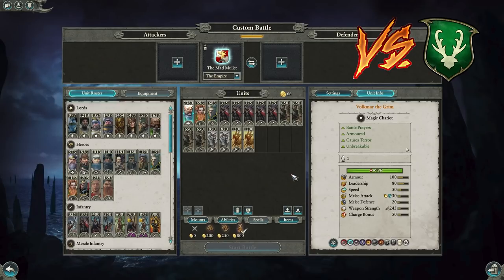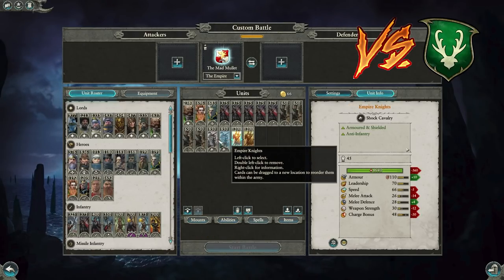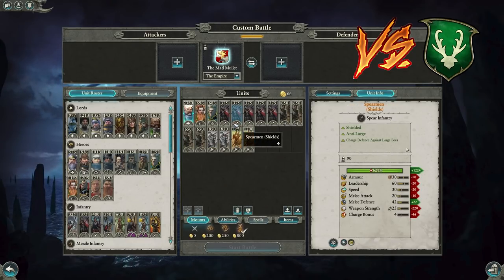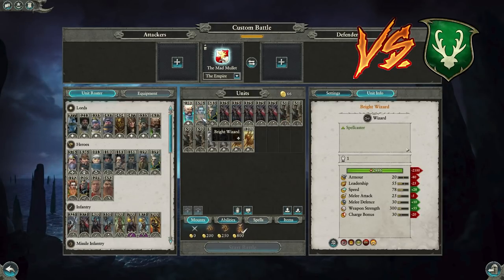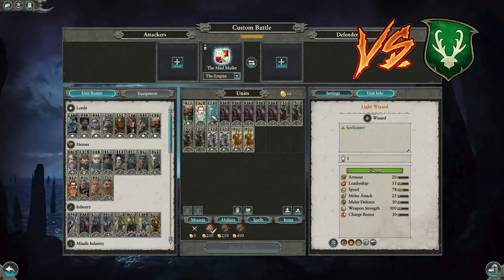Empire versus Wood Elves — the last matchup. A tried and true build I've beaten consistently high-level Wood Elf players with. Huntsmen are so good against Wood Elves — their loose formation makes them hard to counterplay, devastating against Wild Riders, Wood Elf infantry, and Wood Elf lords. Knights of the Blazing Sun heavy cavalry have always been part of the formula — they just dominate Wood Elves so hard. Volkmar the Grim pushes forward and can absorb Waywatcher shots while doing very well.